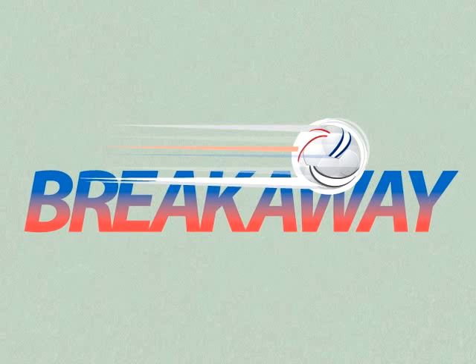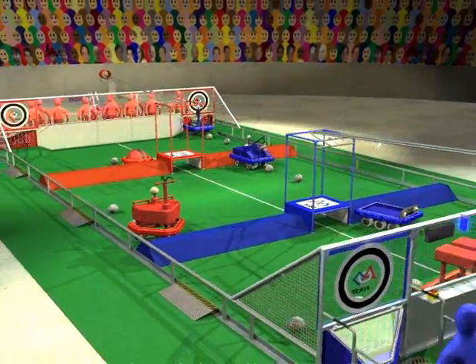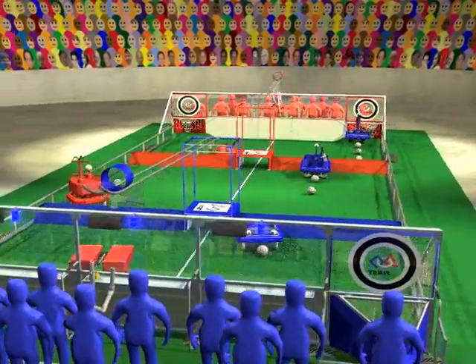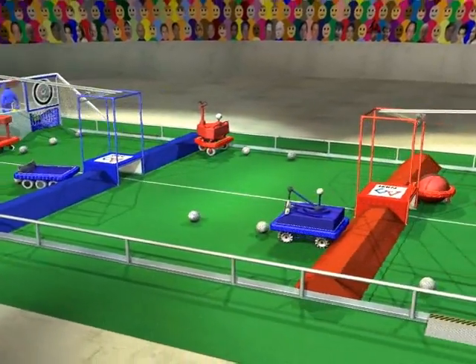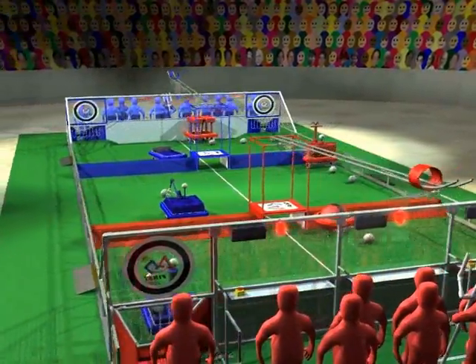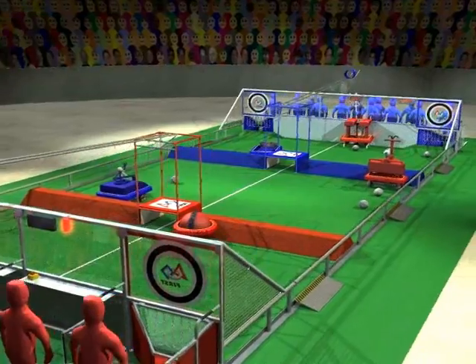Welcome to the 2010 FIRST Robotics Competition and this year's game, Breakaway. Breakaway is played on a 27 by 54 foot field. Alliances of three teams each operate their robots from behind alliance walls at the end of the field. Two bumps extend across the width of the field and divide it into three zones. A tower extends upwards from the center of each bump. A tunnel under each tower forms a passage between the zones.